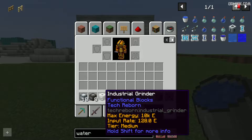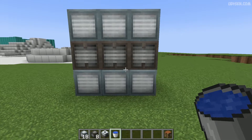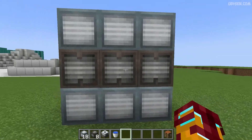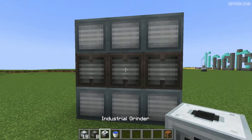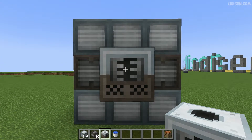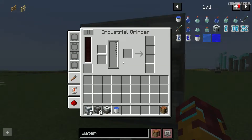After that, find the advanced industrial grinder controller. Find the middle layer — this layer. You will see this dark layer. Go to the center of the middle layer, press the right mouse button, and place the industrial grinder controller here.